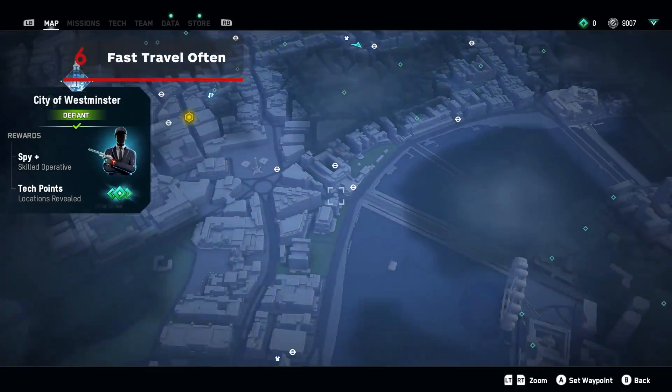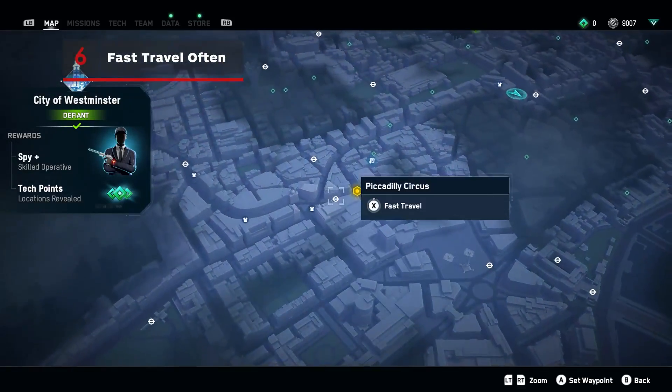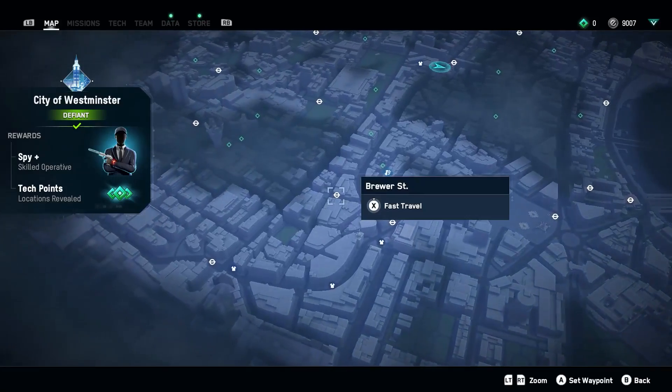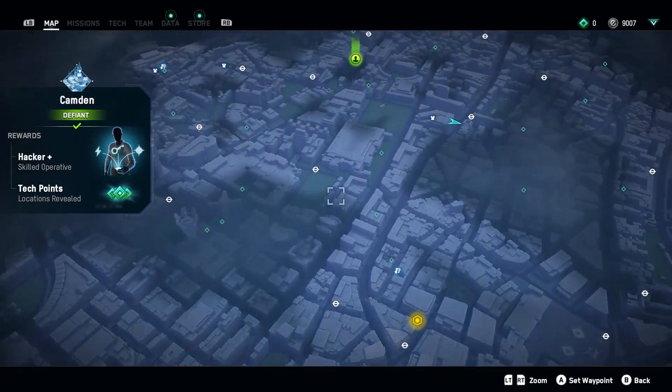The game doesn't really notify you when you unlock fast travel points, but if you need to get somewhere in a jiff, you may have a travel point nearby already unlocked. Just check your map.